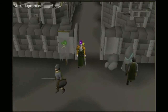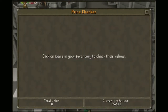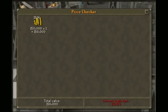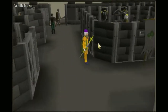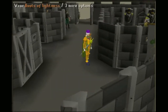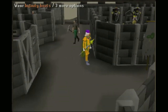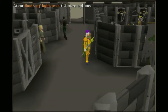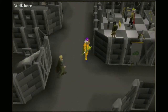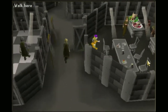For this part, all you really need is 150k cash. I would also suggest that you bank all your items and take everything off. You want to equip boots of lightness because this will help you with running, and if you have a spotted cape, then you should put that on too. You want to maximize your running.